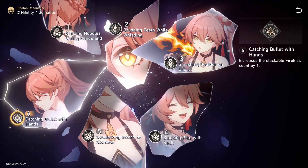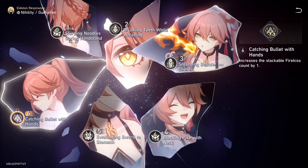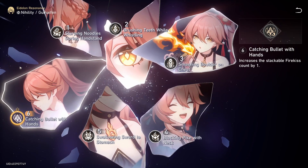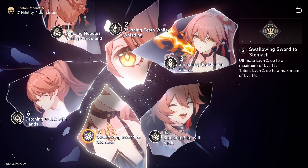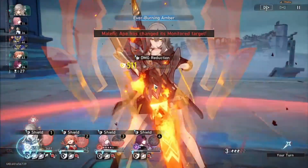Eidolon 4 is equivalent to a Memory of Chaos Turbulence that gave 30% more damage when killing a Trotter — except now you don't have to kill anyone, just let the enemy burn. It'll be 30% because you'll also get Swallowing Swords to Stomach at E6, which gives her 2 more levels on her talent.